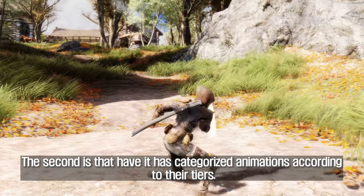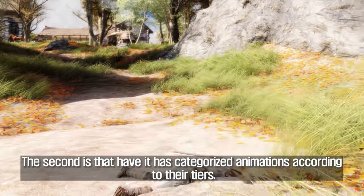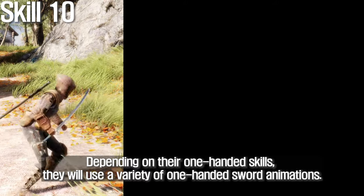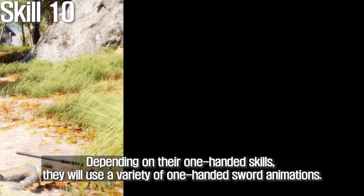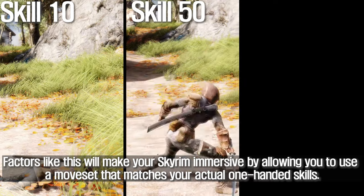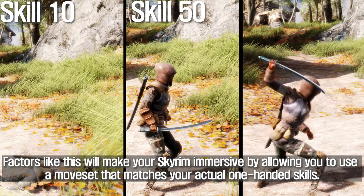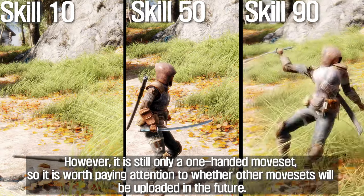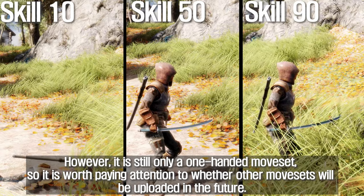The mod categorizes animations according to tiers. Depending on their one-handed skill level, characters will use a variety of one-handed sword animations. This makes Skyrim more immersive by matching the moveset to actual skill level. However, it is currently only a one-handed moveset, so it's worth watching whether other movesets will be added in the future.